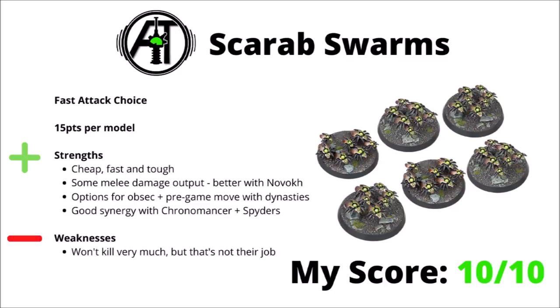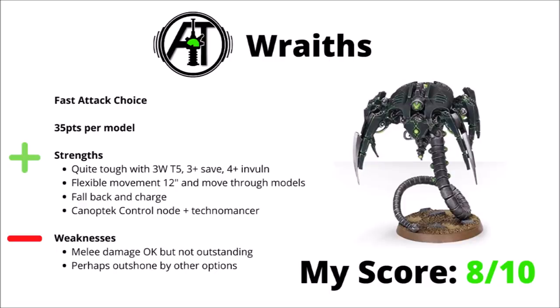Next up, we have the fast and durable Wraithes, 35 points per model, getting Toughness 5 with 3 wounds and a 4+ invul save — not a model that your opponent's going to be able to ignore, as they're pretty fast with 12-inch movement and can move through enemy models and terrain. They could get a bit more damage output from a Canoptic Control Node and a Technomancer, and they can also fall back and charge, meaning your opponent can't just tie these up with chaff units. On the downsides, I'd say their melee damage is okay but not particularly outstanding. Hitting on 4s really quite hurt them in the change to the new book, but they'll still go through elite infantry fairly well with a flurry of attacks.